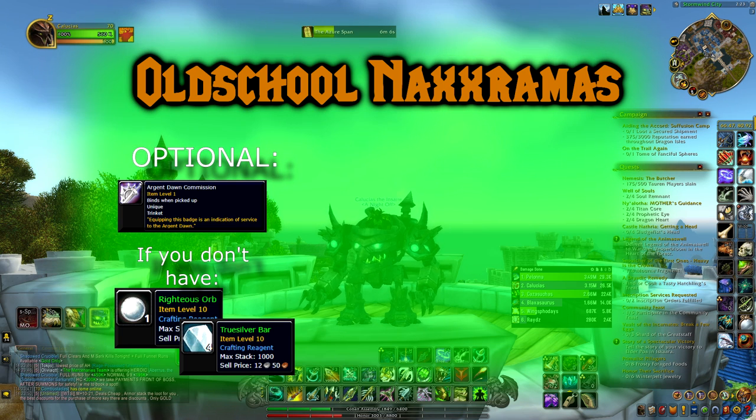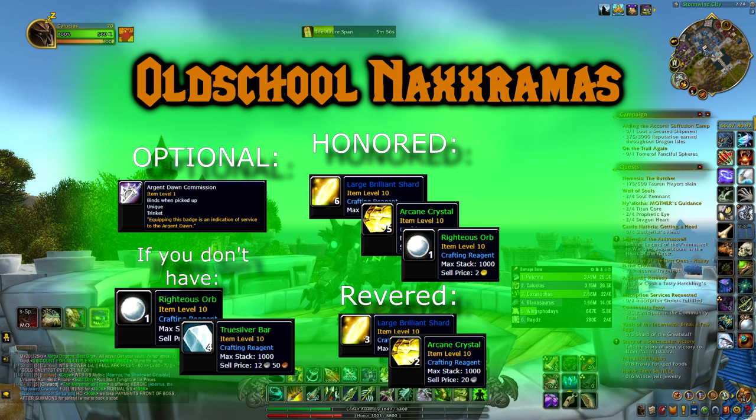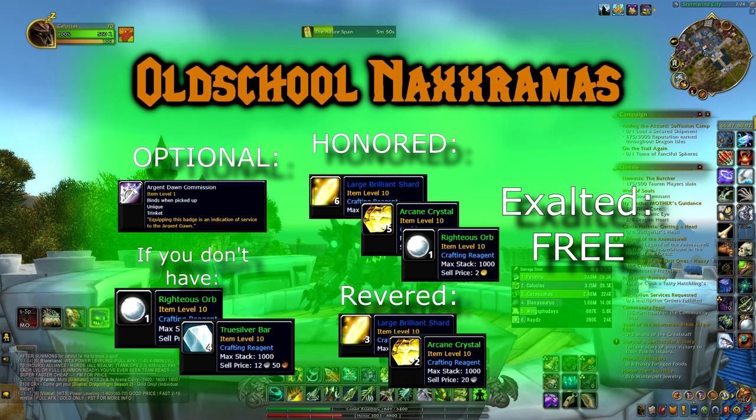You also need to be at least Honored with the Argent Dawn. If you're Honored, you need six Large Brilliant Shards, five Arcane Crystals, one Righteous Orb, and 60 gold. If you're Revered, that goes down to three Large Brilliant Shards, two Arcane Crystals, and 30 gold. And if you're Exalted, you don't need any items — it's free.